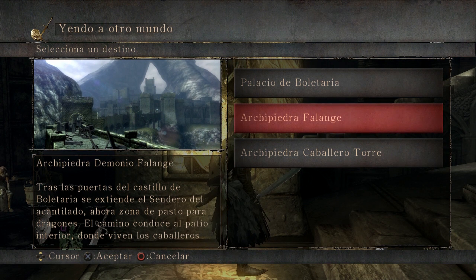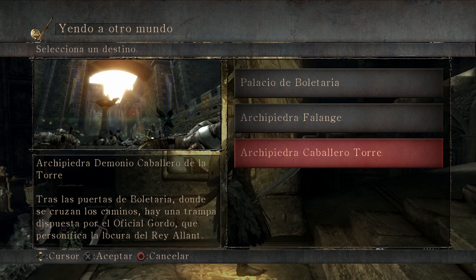Luego Falange, que sigue en la siguiente zona: Archidemonio Falange, tras las puertas del castillo de Boletaria se extiende el sendero del acantilado a la zona de pasto para dragones. El camino conduce al patio interior donde viven los caballeros. Estamos todavía en las afueras, pero llegando a la zona principal de Boletaria. Y luego la última: Archidemonio Caballeros de la Torre, tras las puertas de Boletaria donde se cruzan los caminos, hay una trampa dispuesta por el oficial gordo, que son los alcaides que se suelen reír con una guadaña y un hacha.